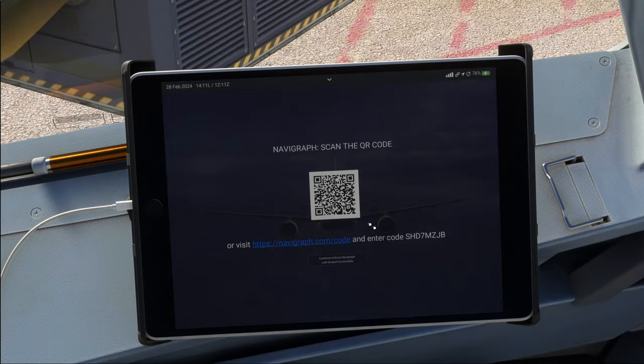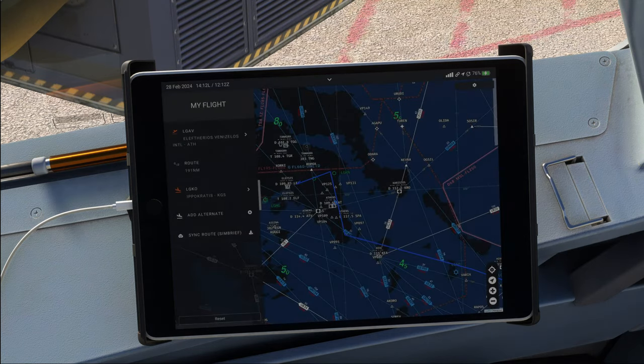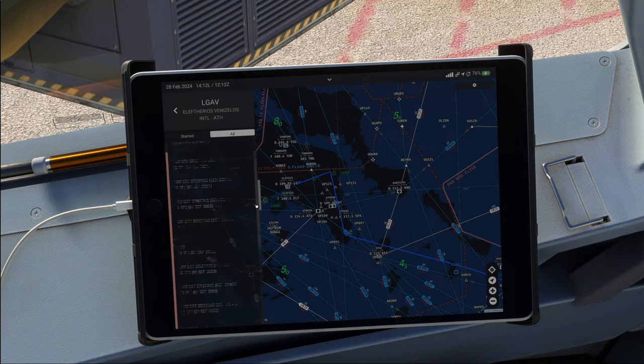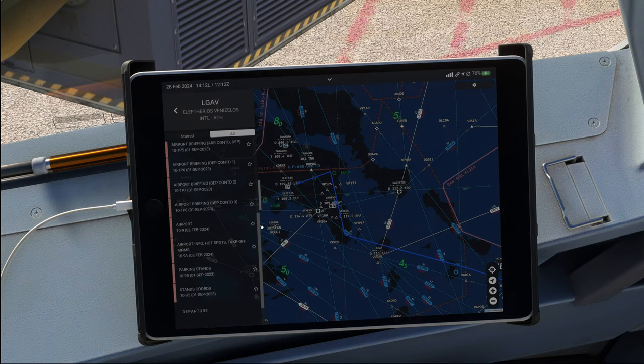Let's go into the Navigraph app. Phoenix Simulations A320 was successfully linked with the Navigraph account, and it's automatically inserted our routing as well. Things look a tiny bit different here. It did not automatically select charts — that would have been nice — but we can do that ourselves.